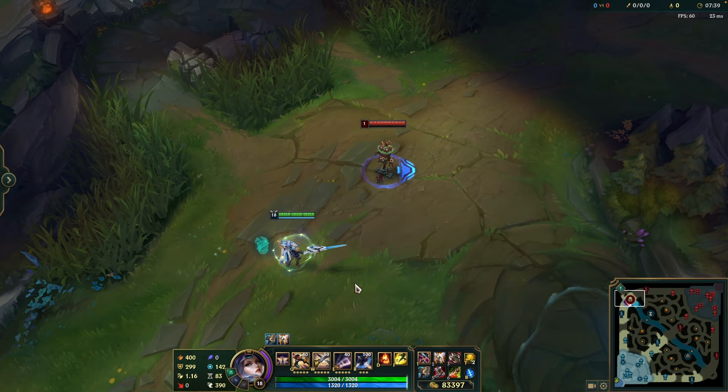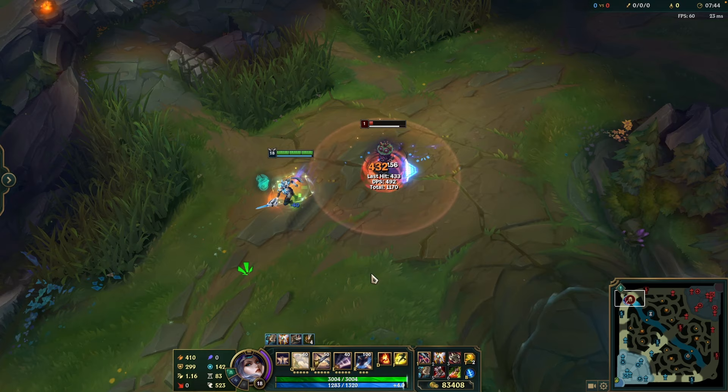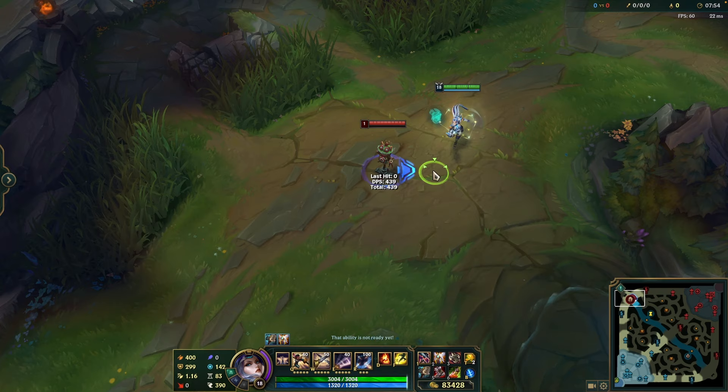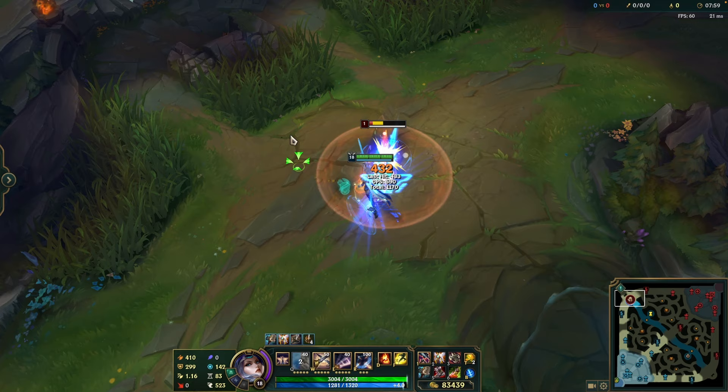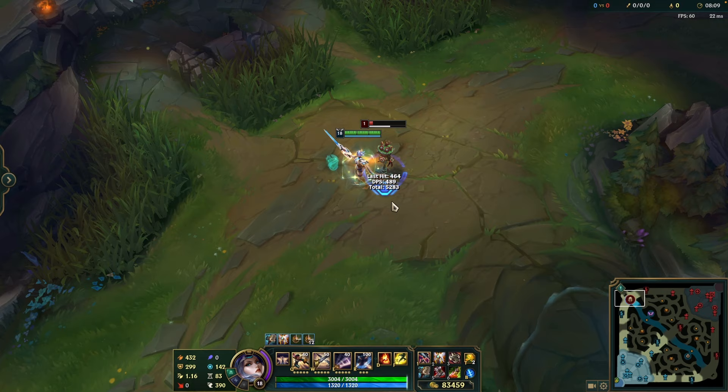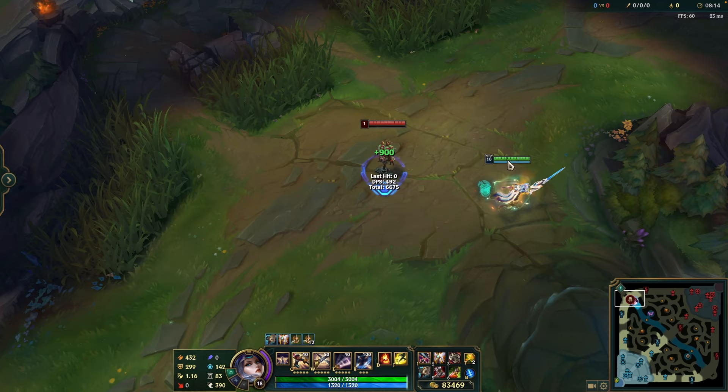Now let's talk about combos. The first one is simply using your Q to proc a vital. One key thing to know: you don't have to go the full lunge distance. You can Q basically on top of your own character model for an instant, very fast proc. It's not a huge difference but in a close fight, being able to do a really fast Q will make a big difference.